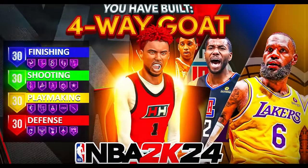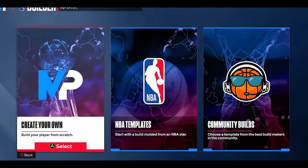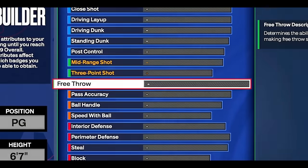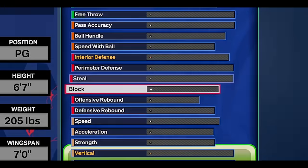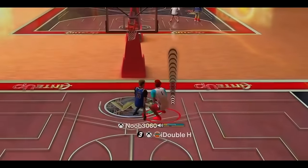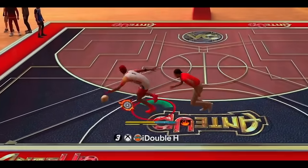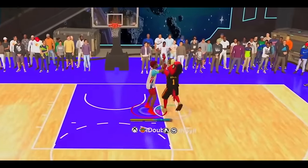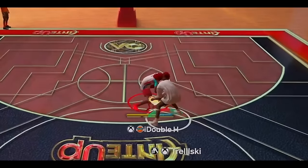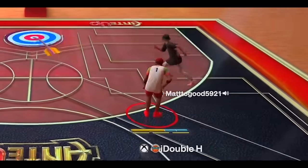What I like to call the four-way goat build — and yes, I know four-way isn't a thing in basketball, but that's not going to stop me from calling it that. There are four sections in the builder: finishing, shooting, dribbling, and defense, and this build is elite in all of those categories. The combination of this build's dunk meter abilities, best dribble moves, explosive movement, fear defensive abilities from the paint to the perimeter, and its lights-out shooting from all over the court is truly goated.